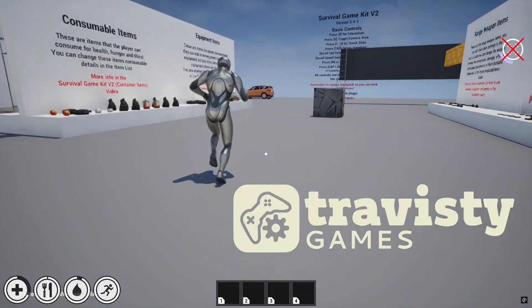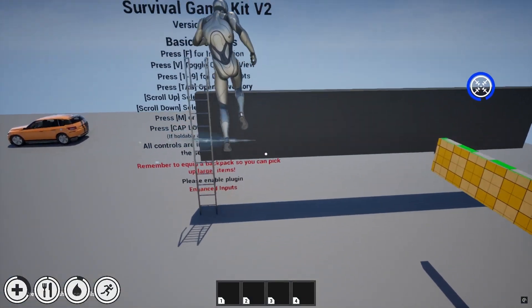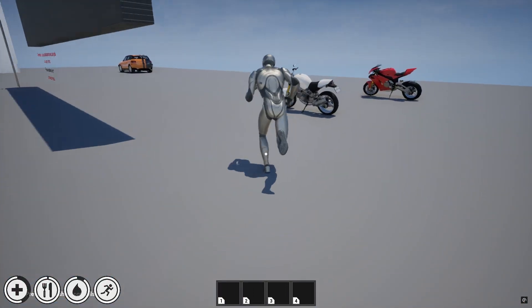Immersing players in a world that reacts seamlessly to their inputs, we wanted the playground to feel dynamic and intuitive, where every motion adds to the sense of being part of a living world.